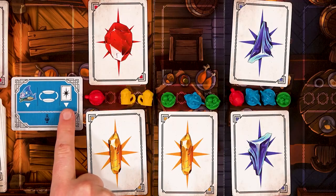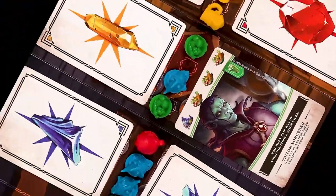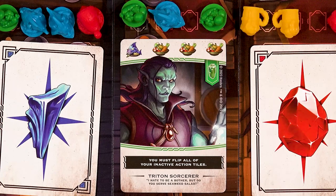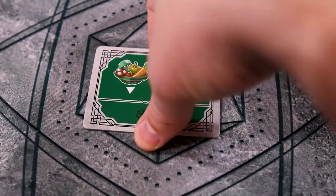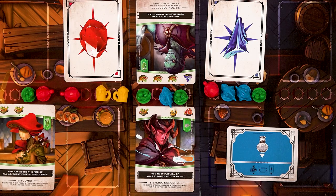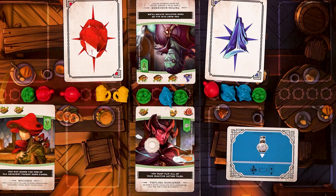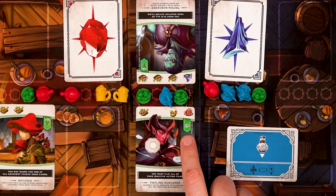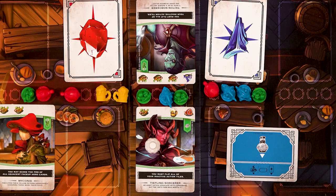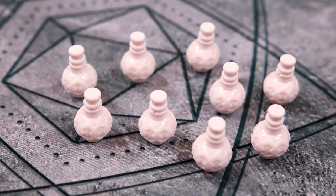This action allows you to play a hero to an empty space on either side of the table. When you play a card, you will do the card's ability and then gain gems for matching food. Once you've finished your actions, your tile will flip over. This action allows the player to play an enchant food potion onto a hero card that does not already have one. When you do this, you will immediately gain the perfect match bonus on the card but you do not flip the card over. Note that you must have an enchant food potion in your personal supply to do this action.